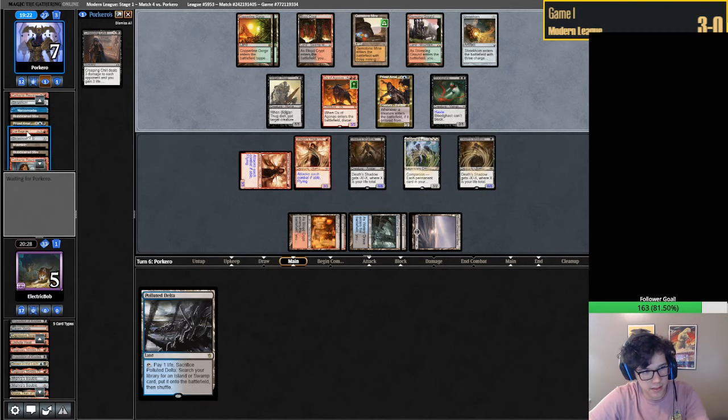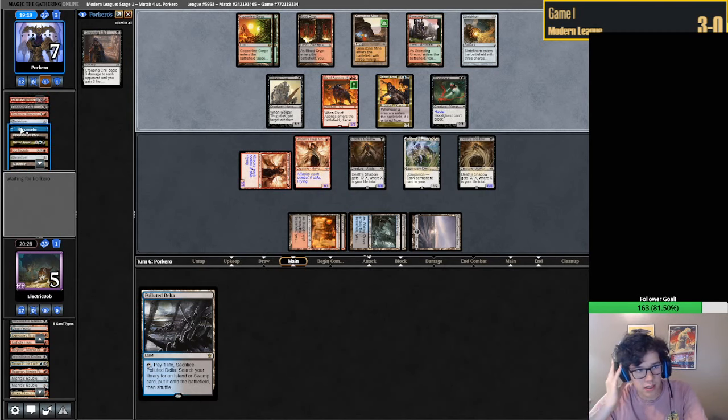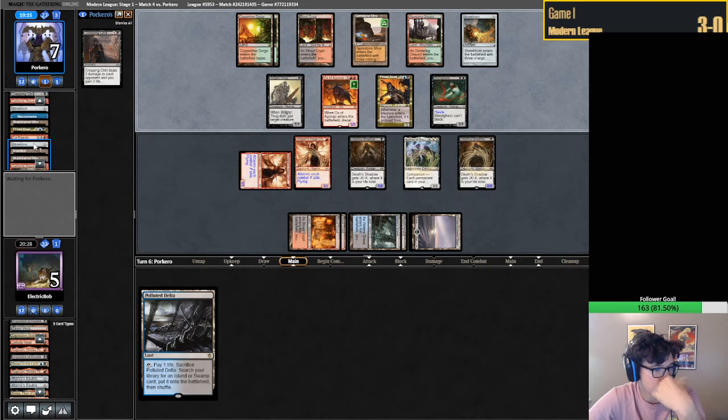Conflagrate - it's probably lethal. All they would need to do is hit one Creeping Chill. They really haven't hit any millers, which is kind of funny. If we attack with everything next turn we still don't have them dead, I guess.